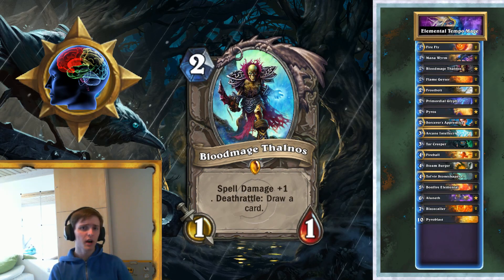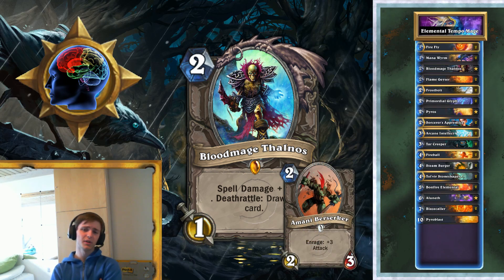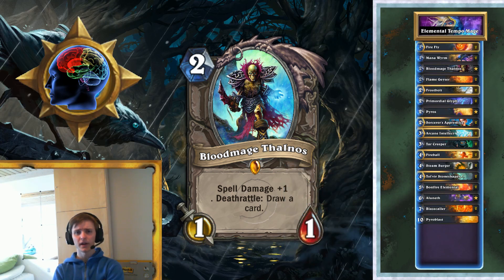Then we've got Blood Mage Thalnos. I'm playing him because I like the card draw, and we have a lot of burn spells, so I felt like why not put Thalnos in there. Those burn spells are often low cost, so Thalnos just helps that out and makes them even more scary. He's a little bit of a wonky card — I wouldn't be sad to replace him. He's not core to the deck but he's pretty solid. If you don't have Thalnos, Amani Berserker would be a valid replacement, or really anything that does damage.